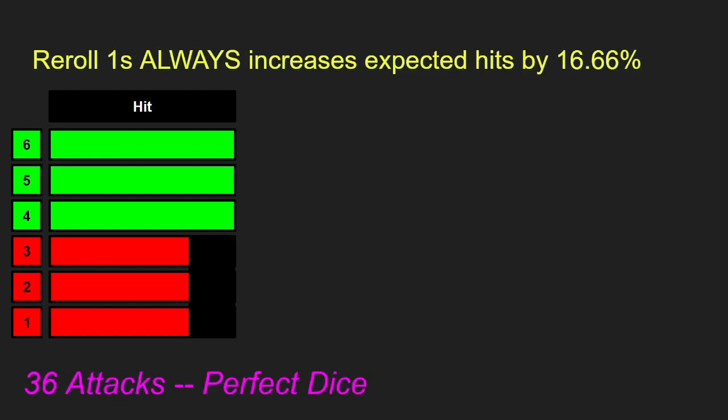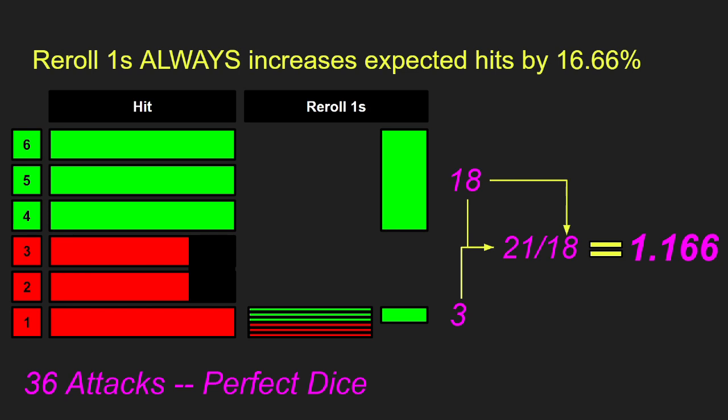Rerolling 1s will always increase expected hits by 16.66%. Imagining 36 attacks with perfect dice — 6 sixes, 6 fives, 6 fours, 6 threes, 6 twos, and 6 ones — and hitting on 4, 5, and 6, we get 18 hits. We reroll those 6 ones and get 3 more hits and 3 more misses, for 21 total hits. Compared to the 18 without rerolls, that's a 16.6% increase. Changing to a 3 plus to hit gives 24 hits, then rerolling 1s adds 4 more for 28 total — still roughly a 17% increase. It does not matter what your chance to hit is; rerolling 1s always increases it by 16.6%.